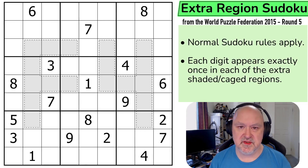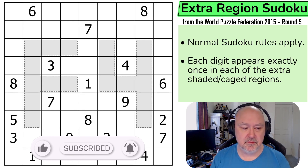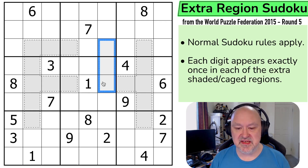Hi, and welcome to Bremster Puzzles and back to the World Puzzle Federation Series for 2015 Round 5, which is a series of puzzles put together for a 90-minute speed-solving competition back in 2015. This set was created by Serbian constructors, and this particular puzzle was created by Sedimir Milanovic. This is a 40-point puzzle, and out of the 600 points available in the whole pack, this puzzle would have been worth 40 if you submitted the answer.